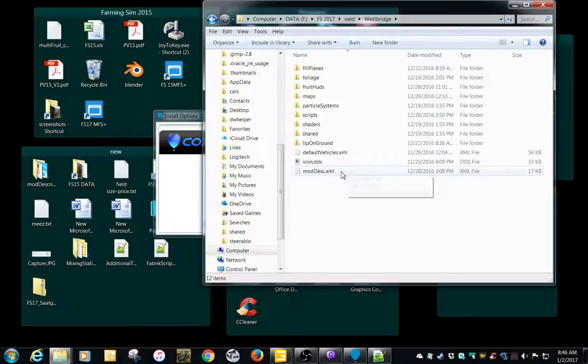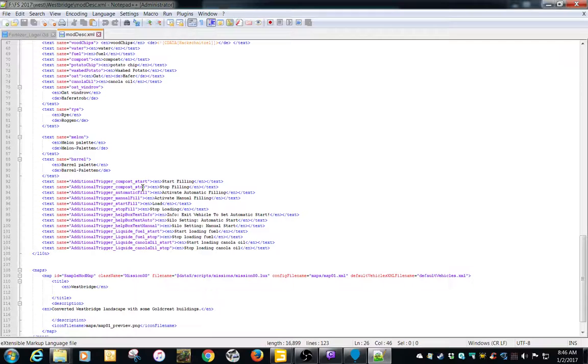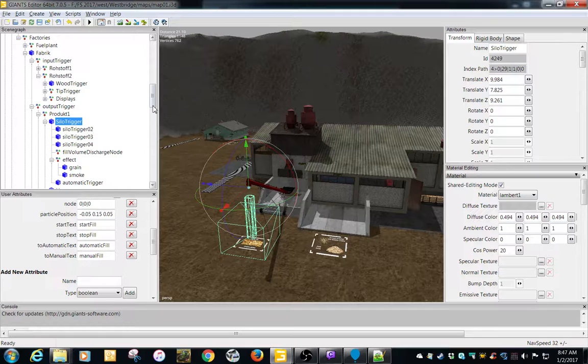Going back to the mod descriptor - here's your text stuff. Here's where it gets into start fill, stop fill. You also have to add in the help box text info. Here's your automatic and manual fill, start fill, stop fill - that's what that's for, basically referring to those callbacks.